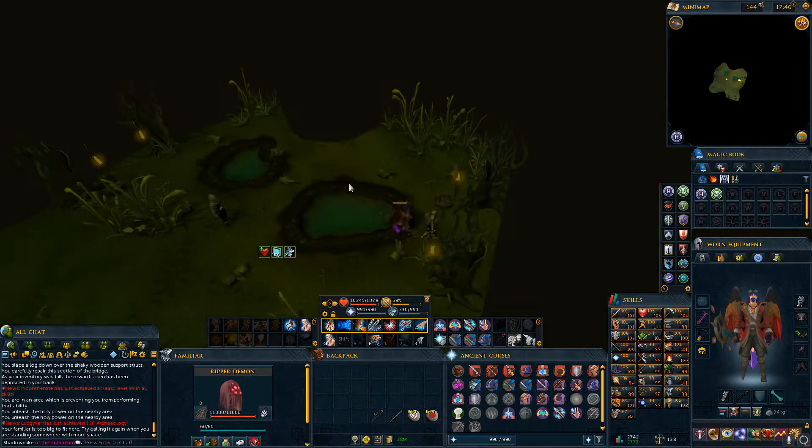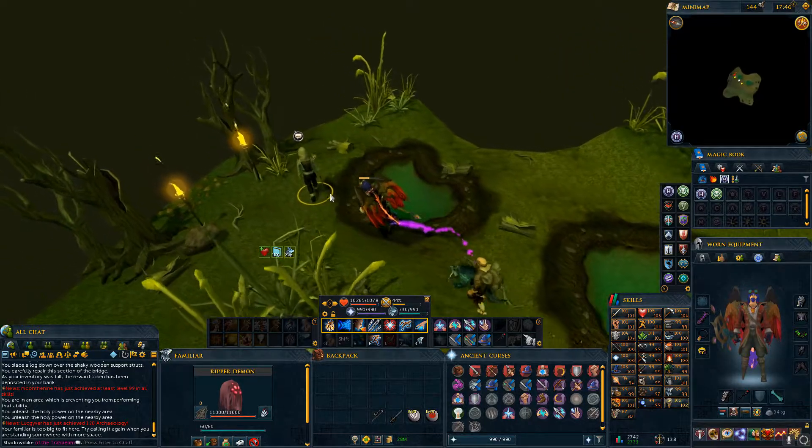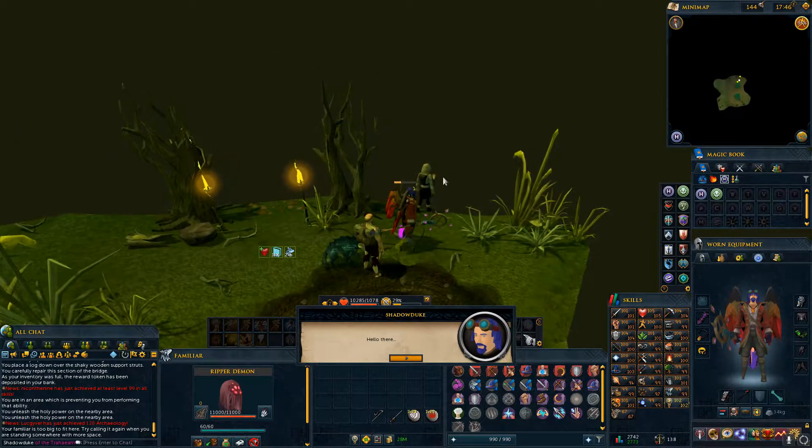Last but not least, you'll have a bonus room. In this room, there will be a man that you can talk to in order to get a free boost. Once you've finished talking to him and received the boost, you can leave the area and proceed to the next zone.